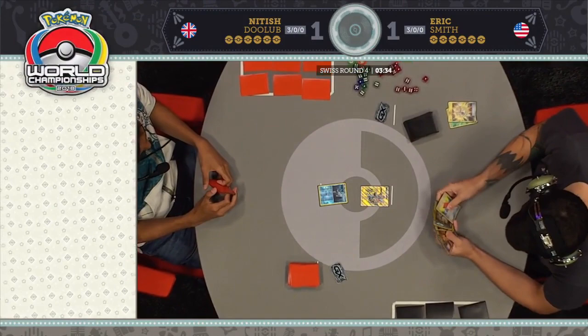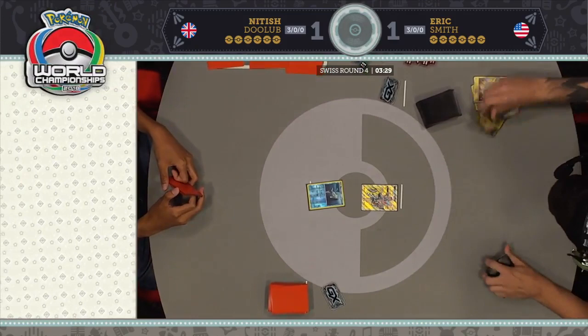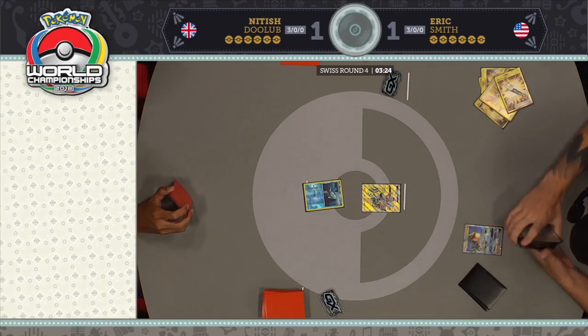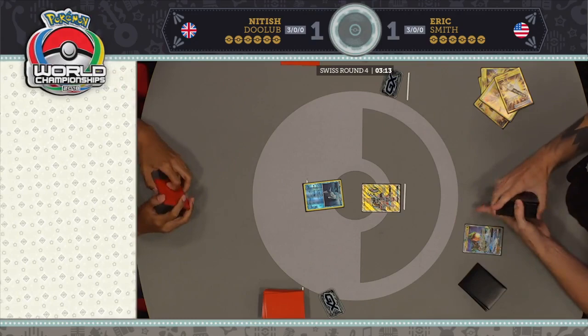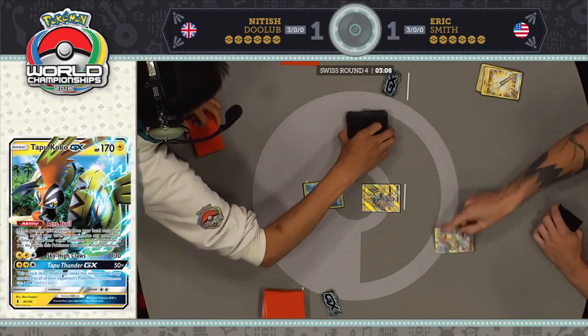None of his Pokemon are good to start with except Latias. About as bad as you get is Tapu Koko. So we see one Ultra Ball for Rayquaza GX — already two energy in the discard pile, so Stormy Winds is going to hit. He's got a Float Stone in hand, and he already grabbed that Marshadow, so he is going to let loose. This is what Rayquaza is all about — only three minutes remaining in the round.